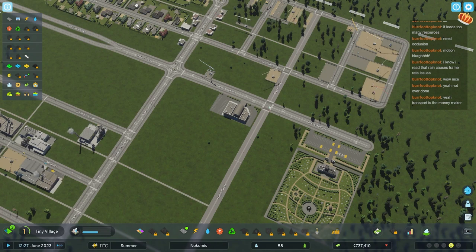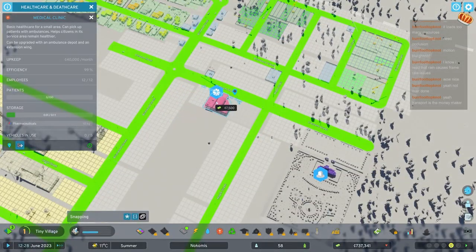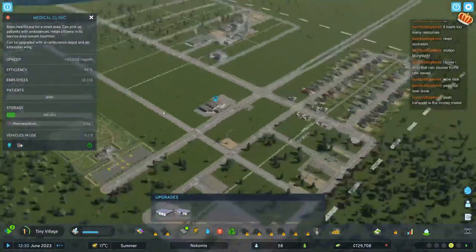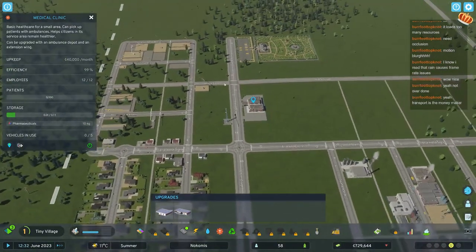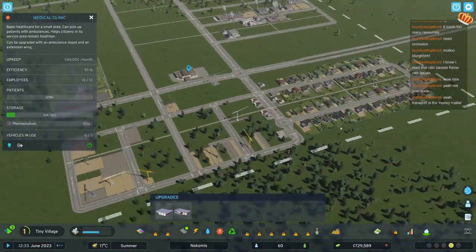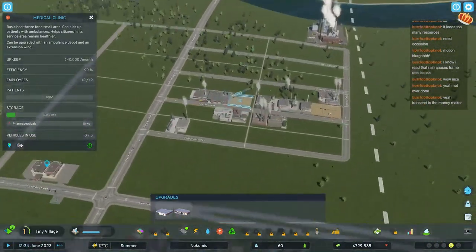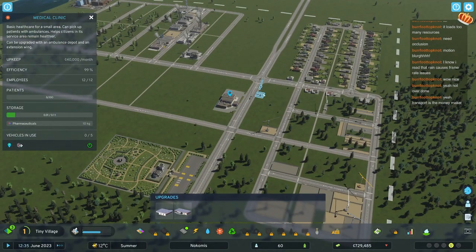If we want to put a roundabout here, the medical clinic is going to be in the way. So we're going to move it right away, which costs us $7,500 - but look at the money we got, that's not a problem. This way we have a little bit more leeway in upgrading both road size and roundabouts later. Zoned buildings you can just overwrite and destroy, but buildings that you place - that's how it goes.